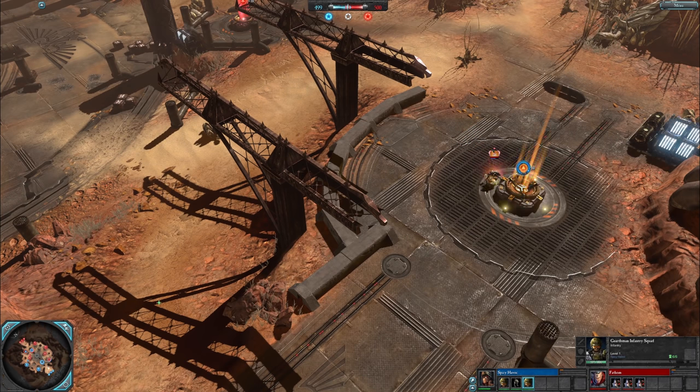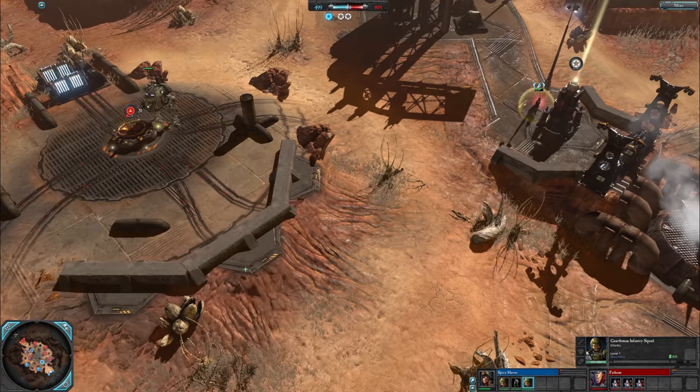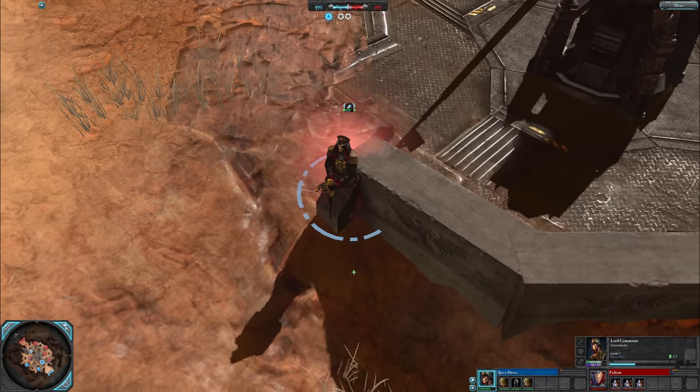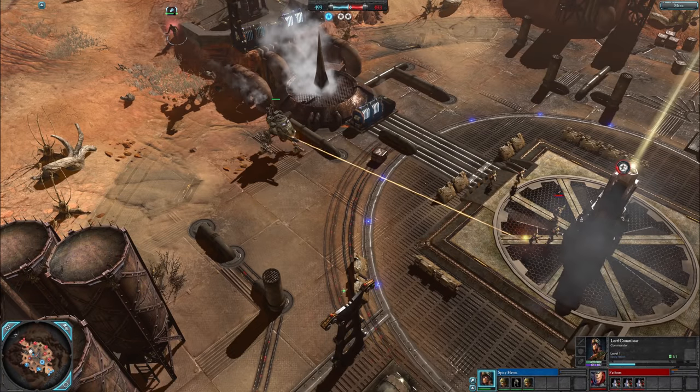Warp Spider can now get a decap — he loves decapping, one of his favourite things to do. Lord Commissar's gonna get a decap of his own. VP shield up, then shield back down again so he can regenerate his energy. The shield shields you by causing your energy to drain rather than your health.